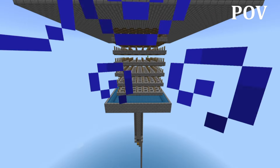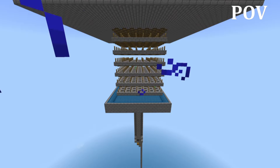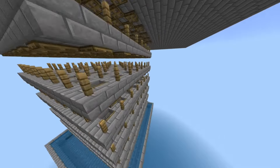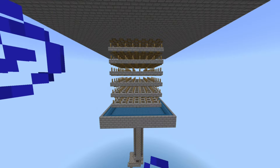Before we get into making this creeper farm, I want to explain why there are fences here. The fences actually stop spiders from spawning — it just makes creepers spawn, unlike buttons, because spiders could still spawn on top when there were buttons. That's what makes this creeper farm better, because the spiders affected the spawn rates of creepers.